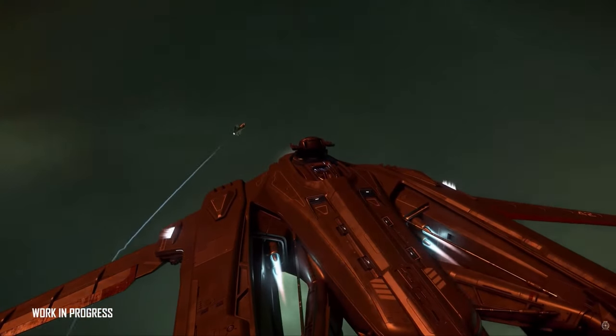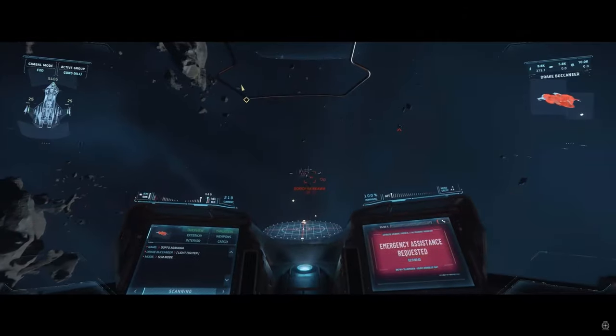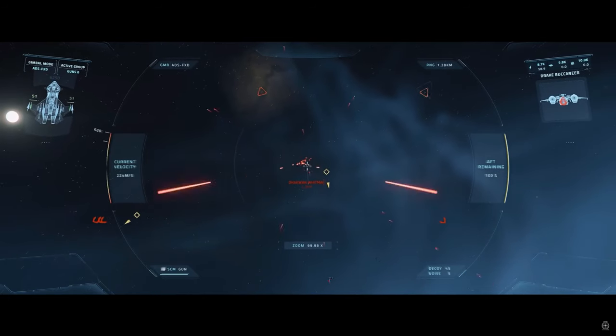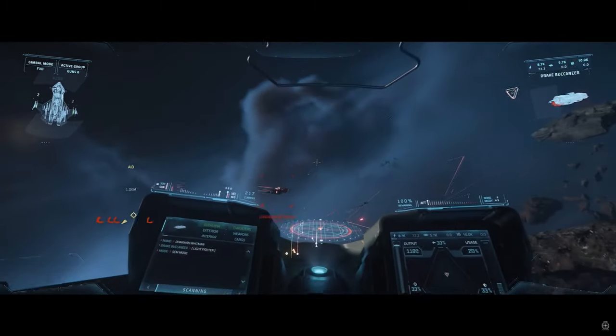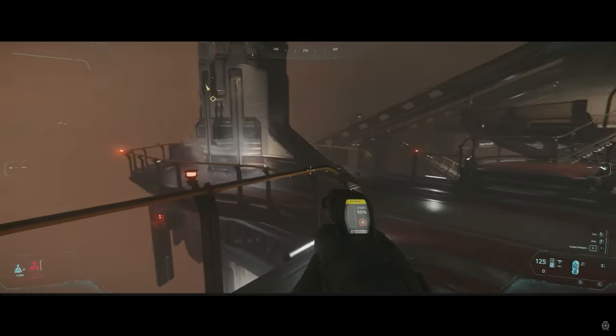Up next it says dynamic event — blockade runner: introducing a new dynamic event where the criminal faction Nine Tails locks down L1 and L2 rest stops. Players must run the blockade and purchase and sell a percentage of quantanium before time runs out.